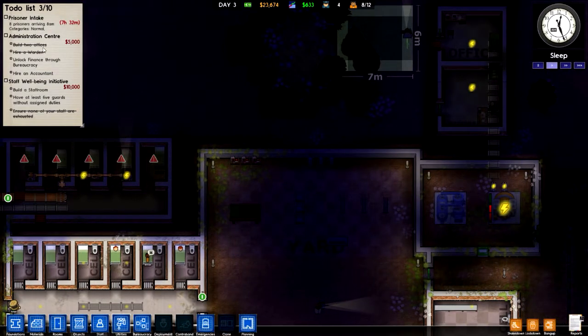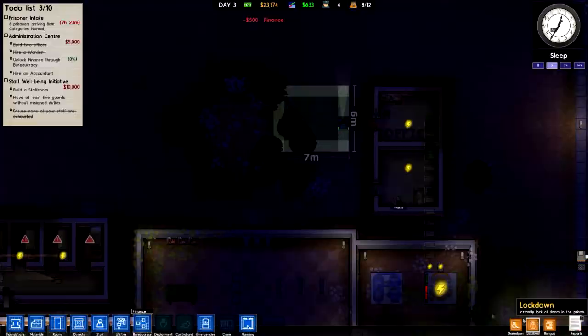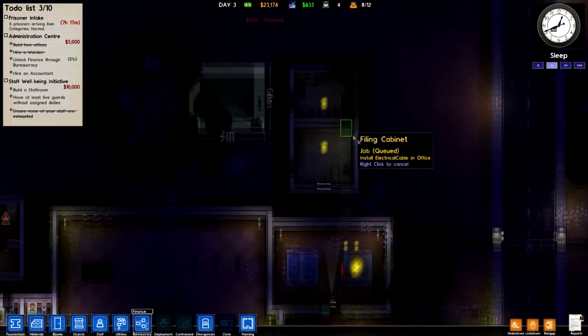So we hired the warden and we have two offices. We have to unlock finance through bureaucracy — we need to unlock finance and we're going to do that right now. We also have to hire an accountant, who will get the other office up here.